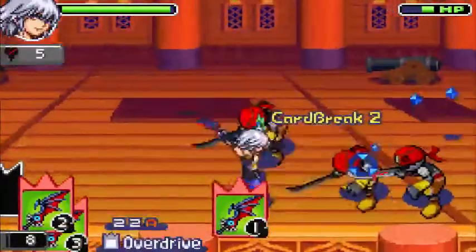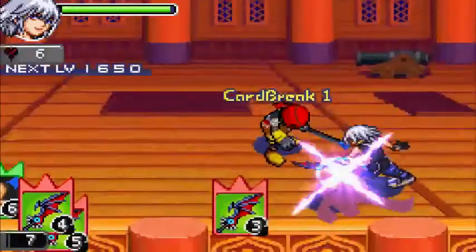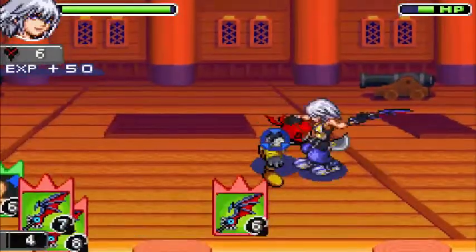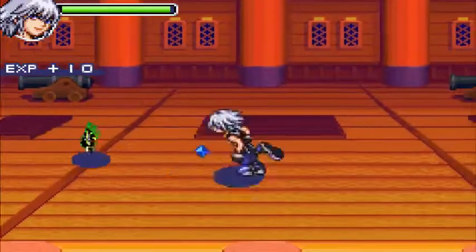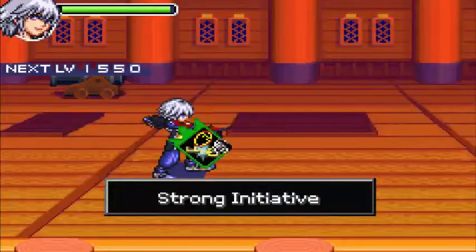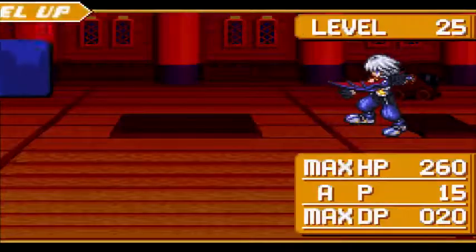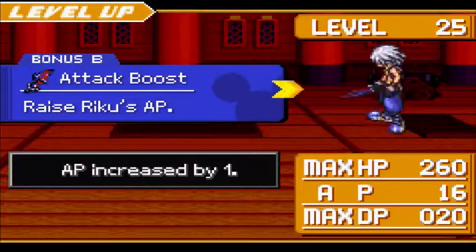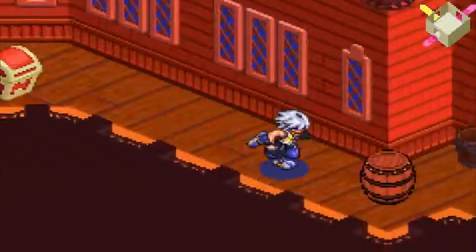I don't see what's so wild about DP, honestly, because we rarely even need it. We rarely enter Dark Riku mode except in boss battles, and only in some boss battles. Out of map cards again, but I got another level up. Let's boost attack power.